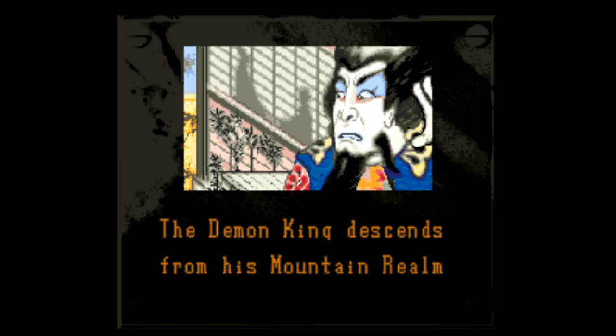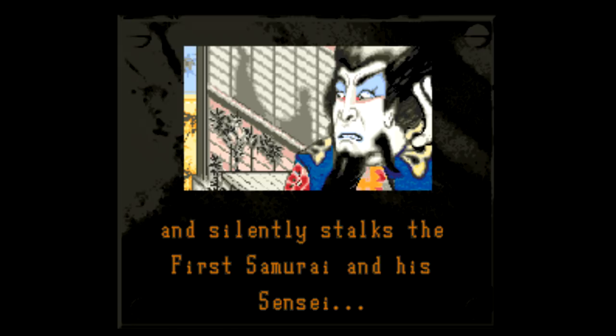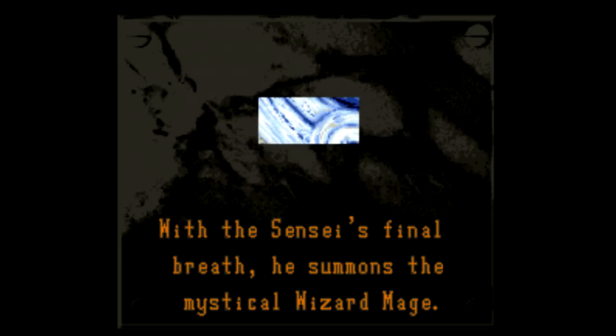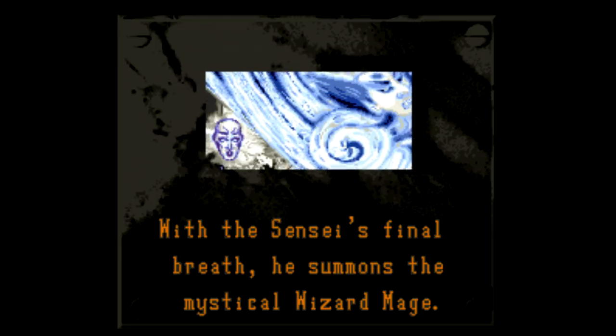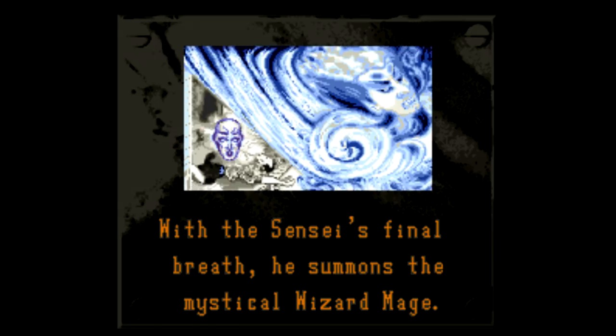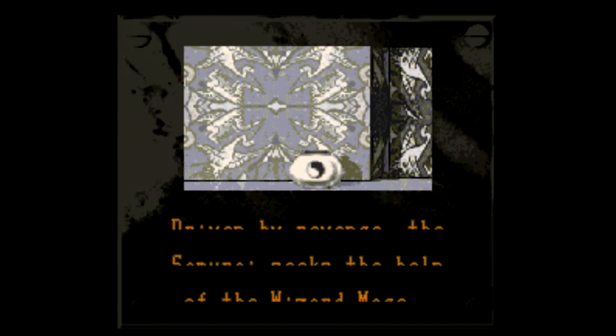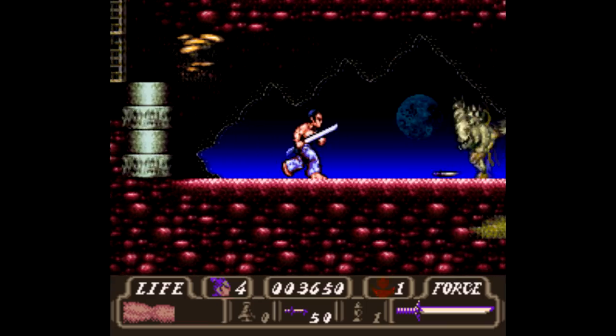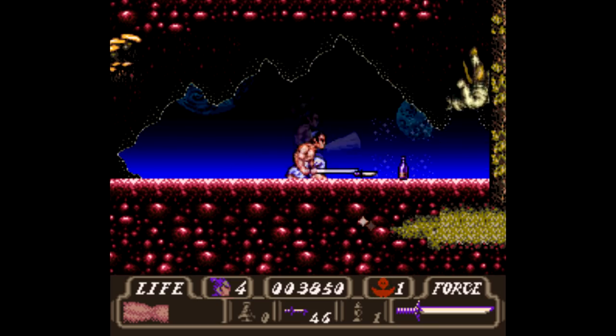I should also mention the story. You're some dude learning to be not just any samurai, but the very first samurai. I'm not sure what that makes your master, but whatever. Anyway, the demon king shows up and promptly kills your master, but before he can get after you, a wizard mage shows up to chase the demon king off into the future. So you have to learn how to travel through time to get him. Yep, it's the 90s alright.